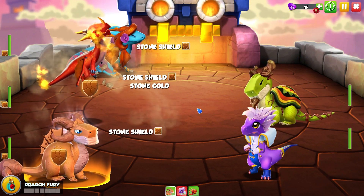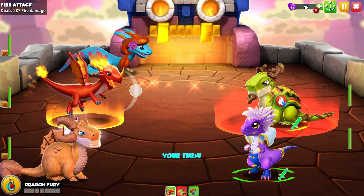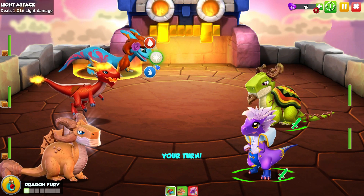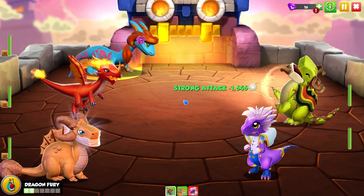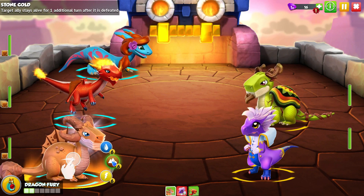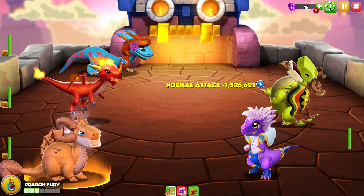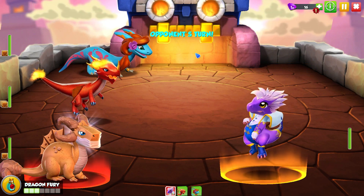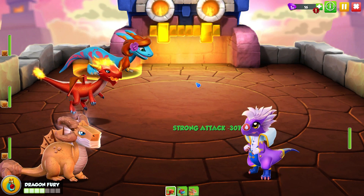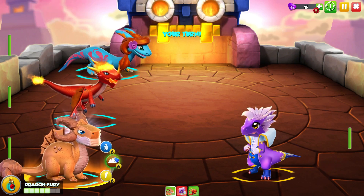First thing you do: put your stone shield on your two allies, and then if these two opponents try and attack you they're never going to be able to deal damage. You're pretty much never going to be able to take them out either because they have revitalized, which means they just keep healing up. So you have free reign to build up your dragon fury as much as you want. What I normally suggest is taking out one of these enemies so you don't have to sit through two enemies' worth of attacks. Then you can just attack with these two permanently and build up your dragon fury meter for as long as you want.